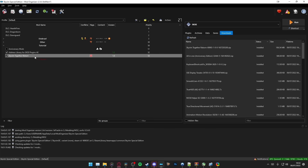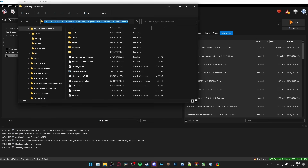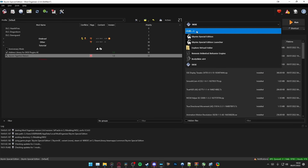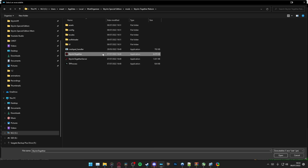Now let's add Skyrim Together Reborn as an executable. Right-click Skyrim Together Reborn and open in Explorer. Copy the file path. Now go to the Executables list and click Edit, click the plus icon, and Add from File. Now paste the file path you copied earlier and select SkyrimTogetherReborn.exe.